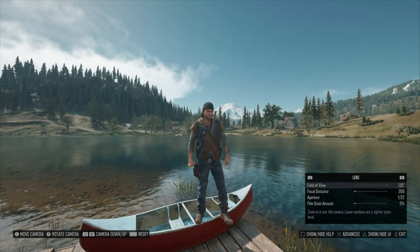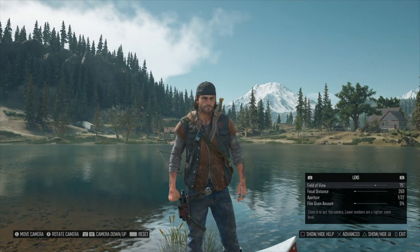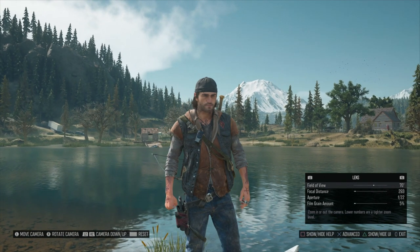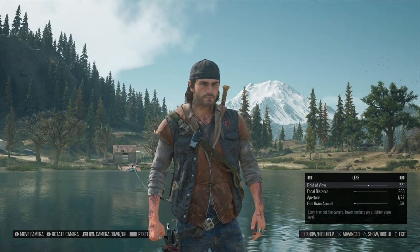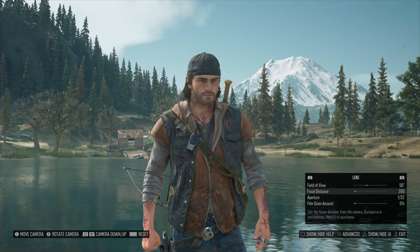You can zoom in and out in the shot by changing the field of view — you can go all the way back or as close to Deacon as you can get. A mid level is probably a good point to capture good amounts of scenery, zombies, or whatever you're trying to take a picture of along with Deacon. Then you can see the focal distance — I'm just trying to get that spot on.